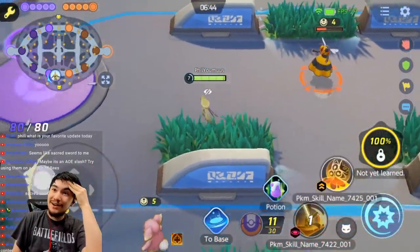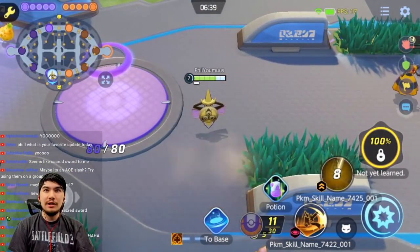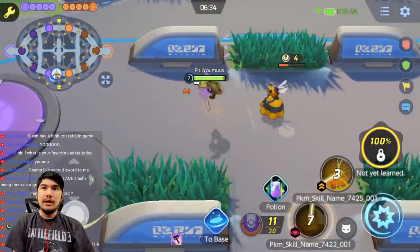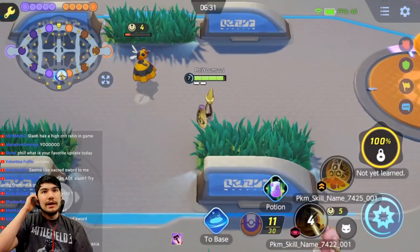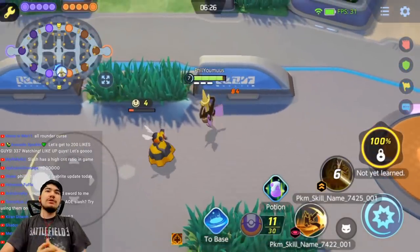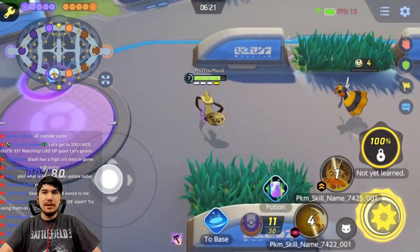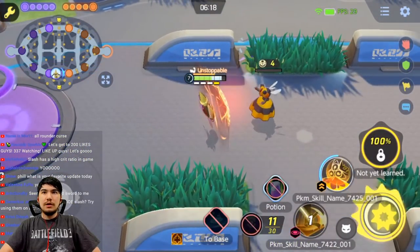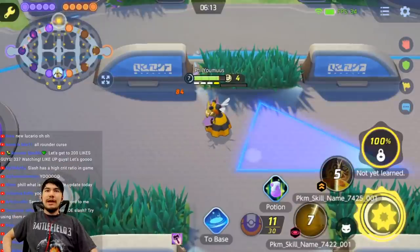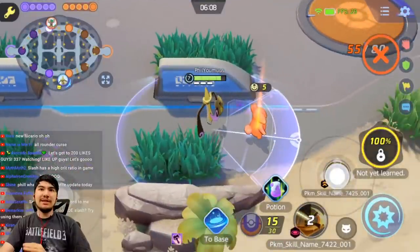If you hit multiple enemies with Slash it gives you multiple stacks — that's actually huge for bees. Wait, do we have another Lucario on our hands? This might be another Lucario! I'm gonna call this one King Shield at level seven. It actually pushes back a bit, gives you a big shield, and you become unstoppable. It doesn't do damage though — so it's a purely defensive move.